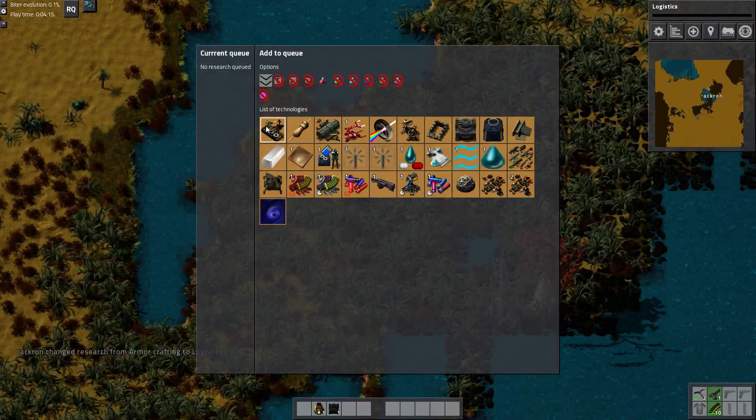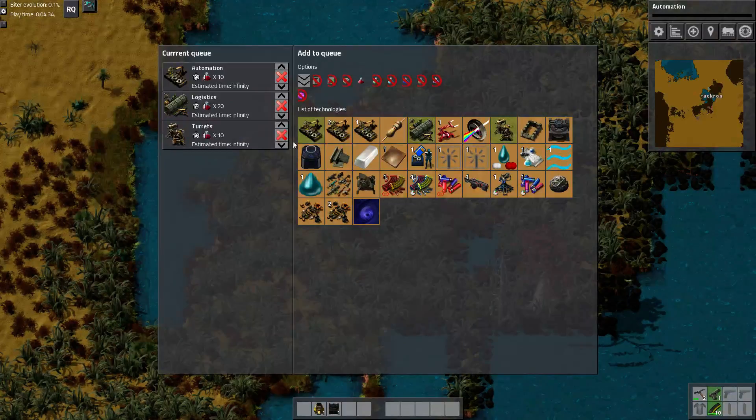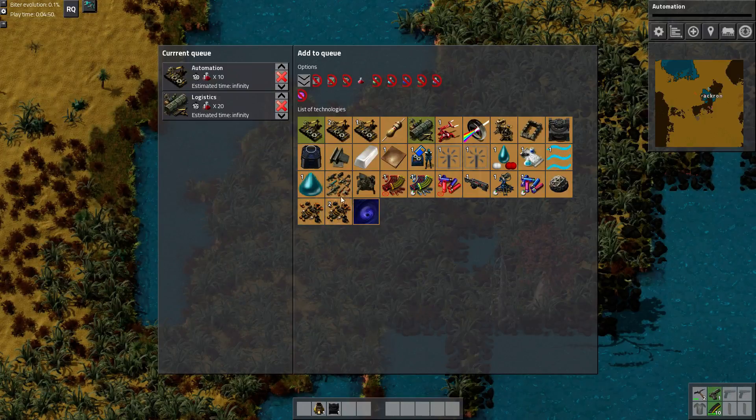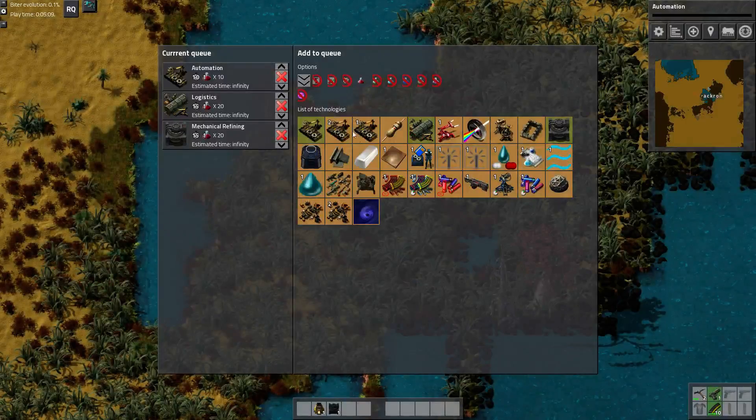I have auto research queue enabled, so we'll automatically queue things up if I forget — at least we'll be researching something. But I also have this so that I can manually tell it that I want to do automation, for example. What I need is mechanical refining. So I need these three — automation, logistics, and mechanical refining — before I can actually really start making a factory. Until I get those three, I'm just going to be kind of puttering around and doing a bunch of stuff by hand.